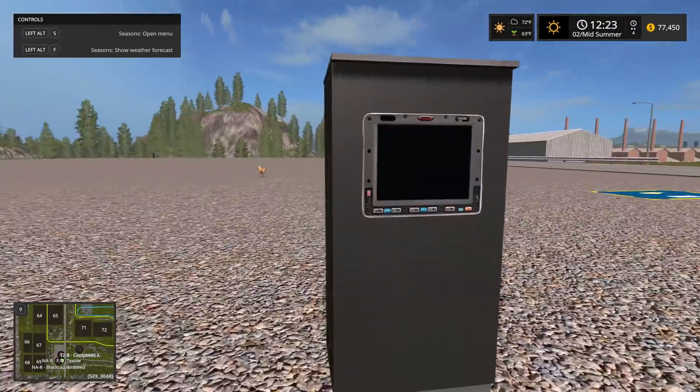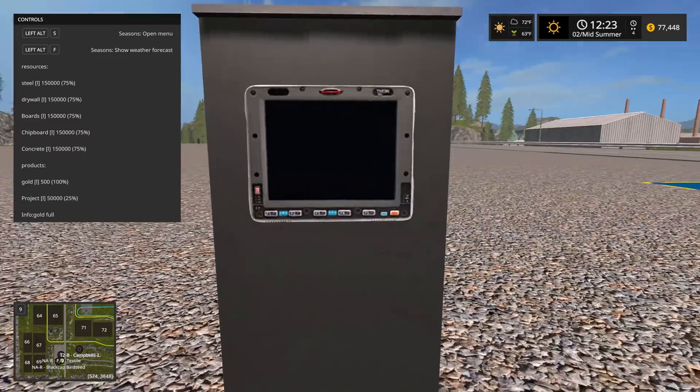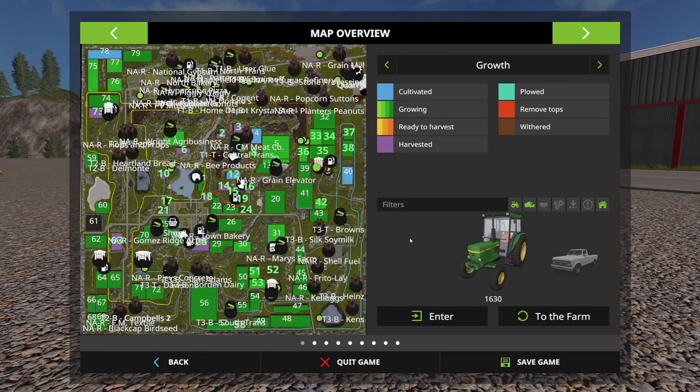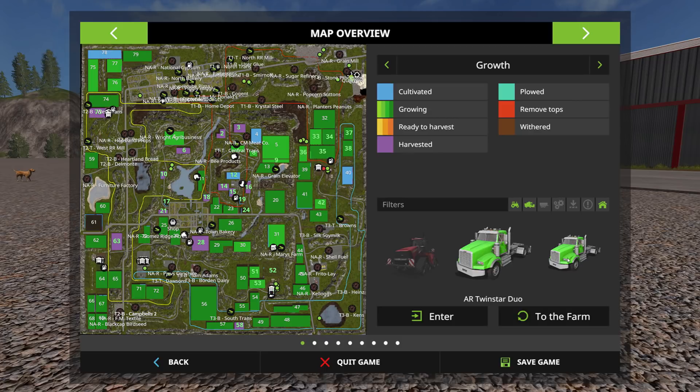Welcome back. Here we are over at Black Cat Birdseed — construction is at a halt. We've got a quarter of the place done. Gold is at 100% full on the info panel. Now I need to find where this truck is, and unfortunately it's not something that shows up on the map.